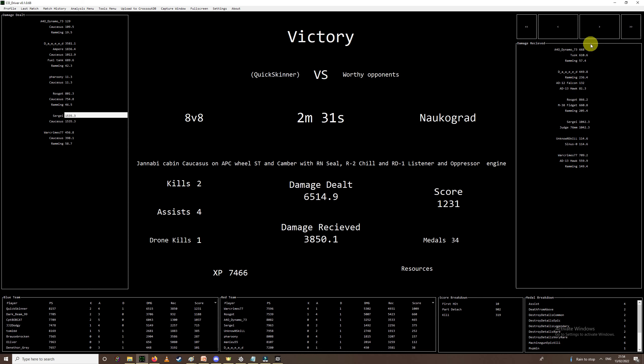On the right side is damage received — all the people who did damage to me. Dynamo got a nice wee ram on me, as did Daweed. All the information — all the damage you receive during the game. Breakdown of total damage, damage received, how long the match went on for, what map we were on, breakdown of the build in a written explanation — Janabi Cabin on Caucus, with APC wheels and camber, with a seal and a chill, a wee radar and a presser. And here's your overview: kills, assists, drone kills, score and medals, and a breakdown of all the scores of all the different people and the damage they received and dealt.